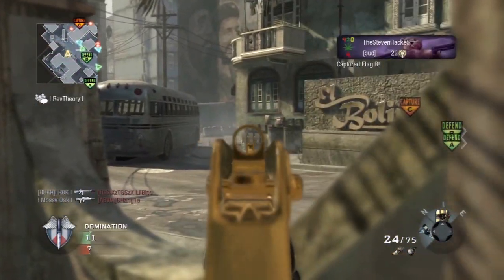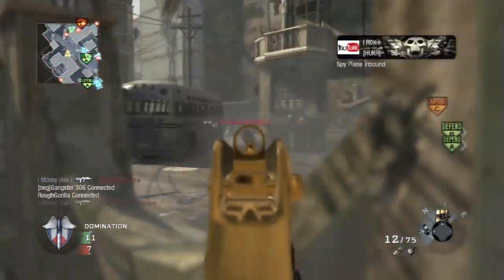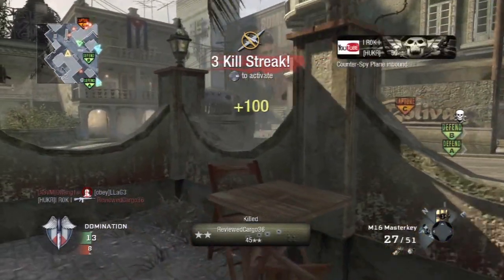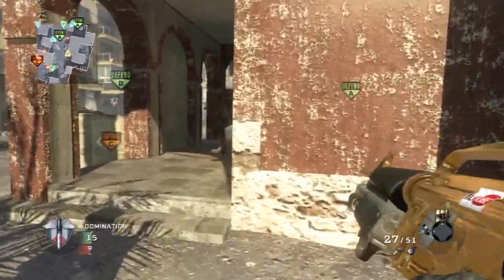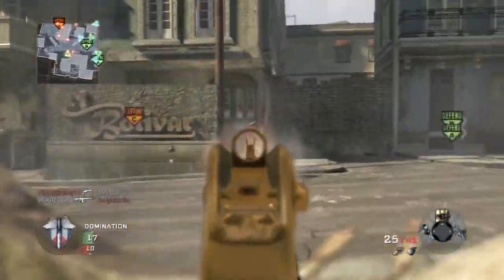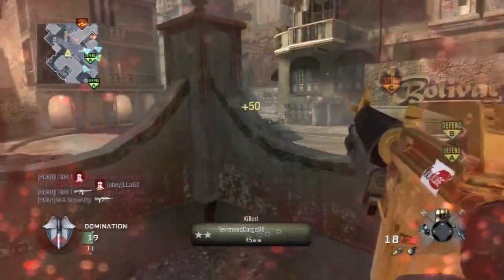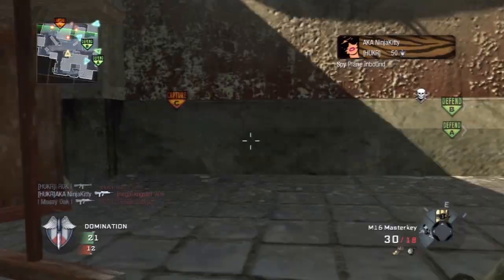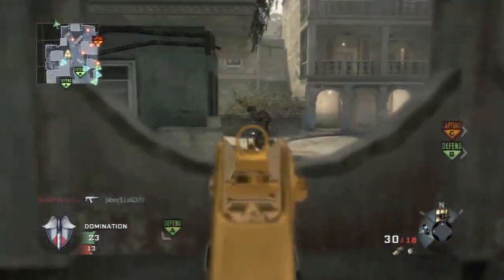Napalm is a must-have killstreak for me whenever I'm playing domination. It's a rare thing if I'm not running Napalm — it is actually my most used killstreak out of everything. I love the Napalm; it's so helpful when controlling flags. I wish it would come in over the map a little quicker once you call it, but it's super effective in choking off maps and keeping enemies locked in their spawn.